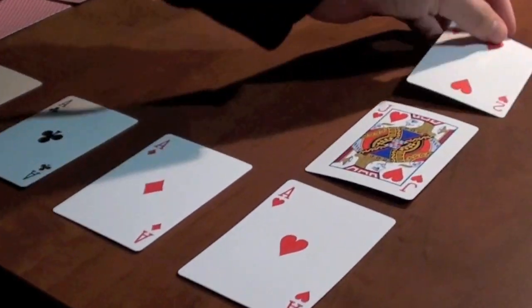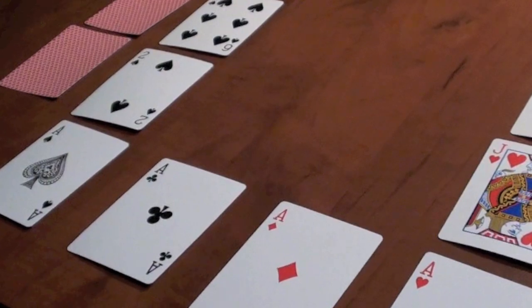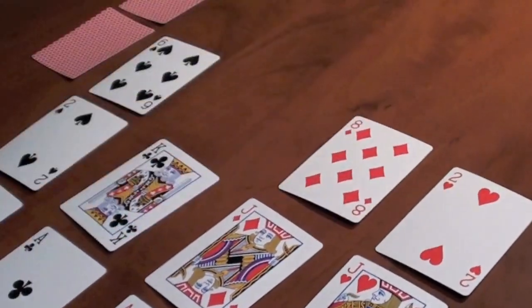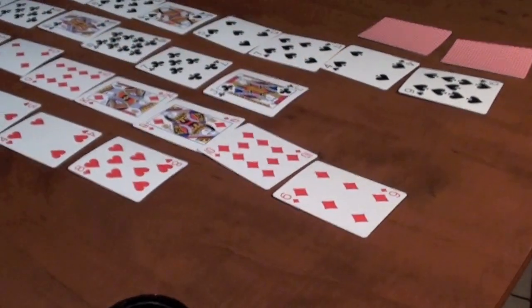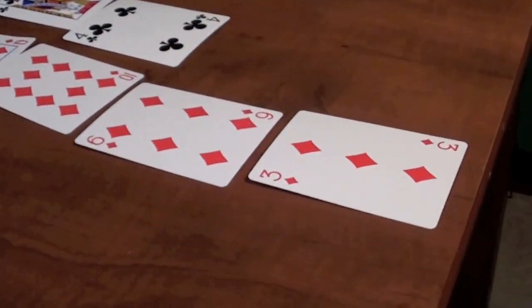The goal of the game is to have your horse or suit reach the end of the table before the other ones do. Once a row has been filled, the face-down cards on the side may be flipped over and added to the rows. The suit that makes it to the end first is the winner.